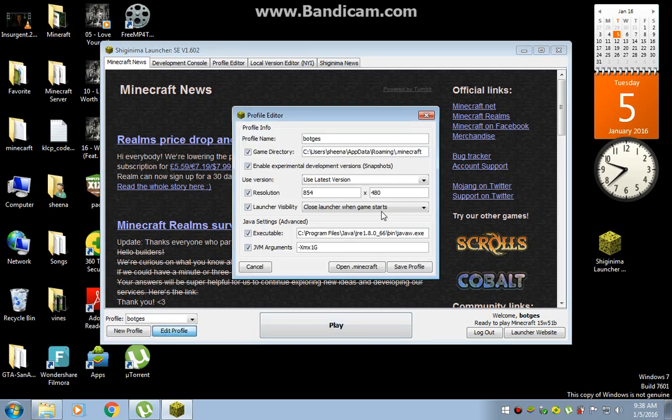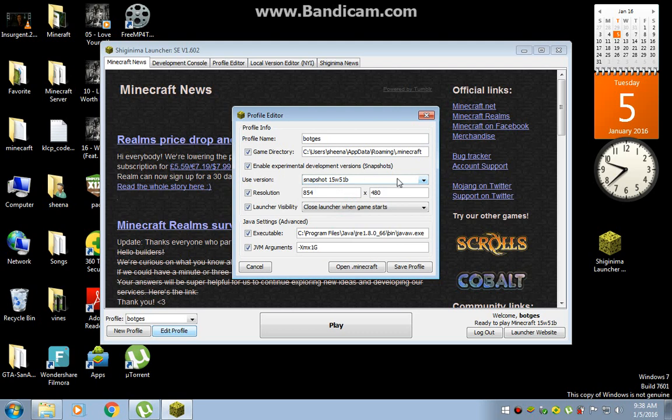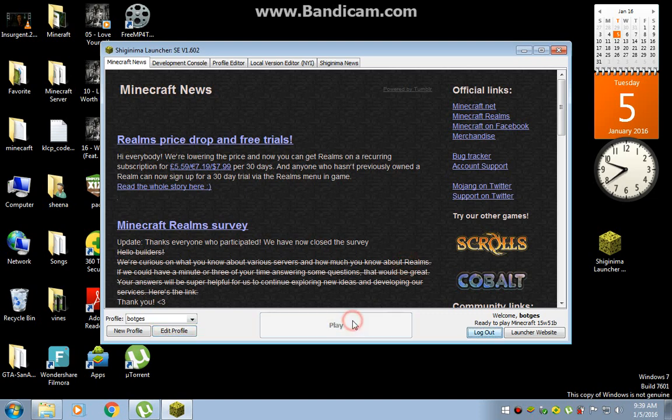Then you need to edit your profile. Go to the profile editor and find snapshot 15w51b from the version list. Save the profile and click Play.